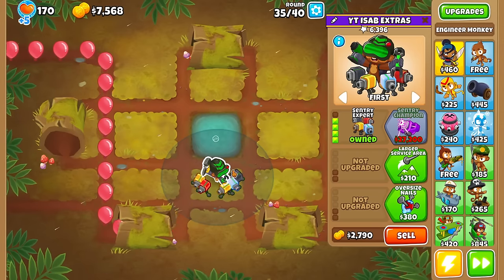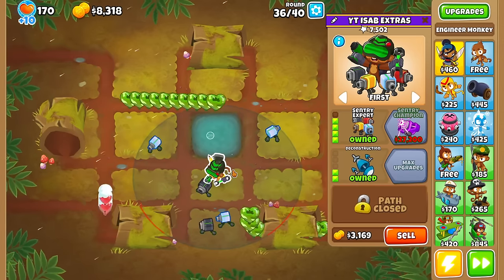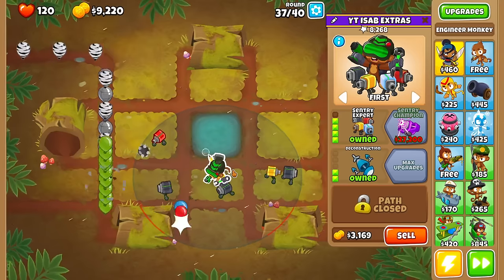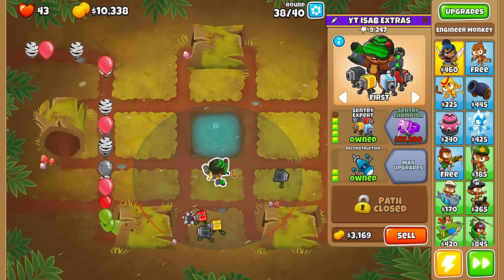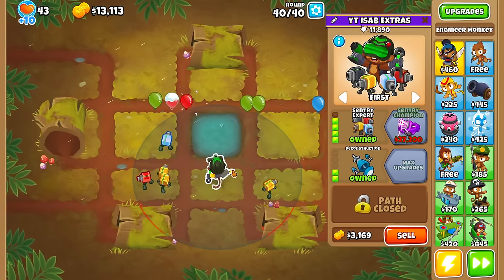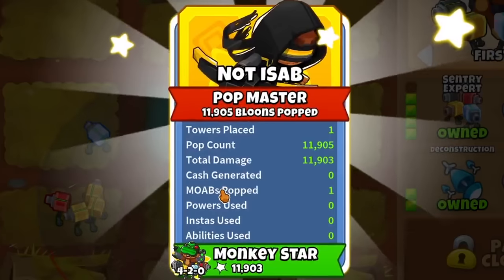Thankfully, the easy game modes allow us to experiment quite a bit, so for example, for this easy map I'm going to choose a Sentry Expert. You can choose pretty much any tower that can pop any type of balloon — minus camo — because you have enough starting lives on easy mode to tank pretty much every camo in the game. All you need now is to also beat a lower reduced HP MOAB. And as you can see, Sentry Expert mows it down. Easy mode complete.